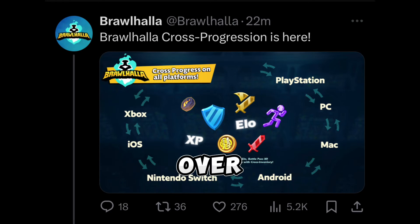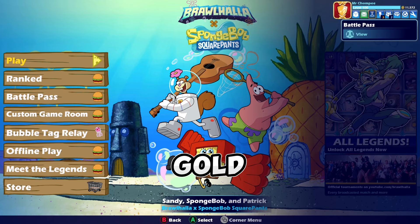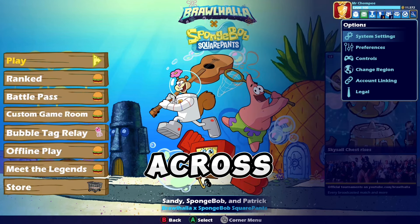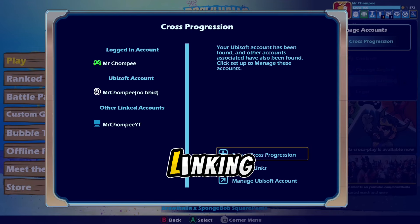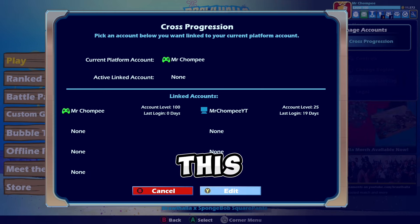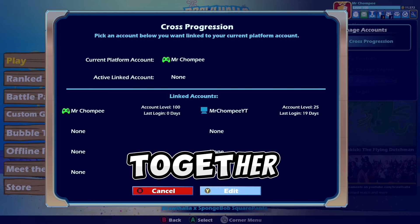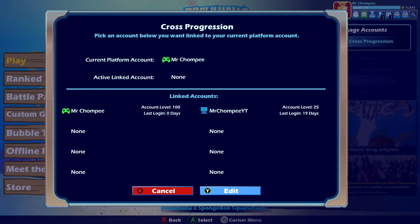Brawlhalla has finally fully added cross progression, so now you can have your ELO rank shared across two different platforms. To set it up, go to Options, then Account Linking, then click on Cross Progression, then click Set Up Cross Progression. On this screen it will show the two accounts you have linked together — if you don't have two accounts linked, you cannot set up cross progression.